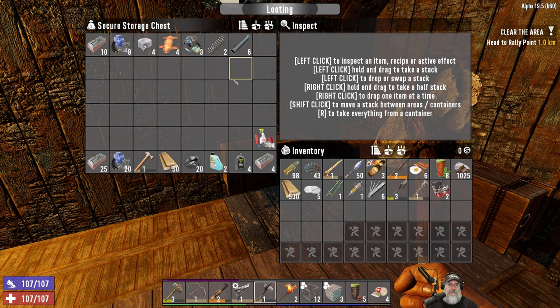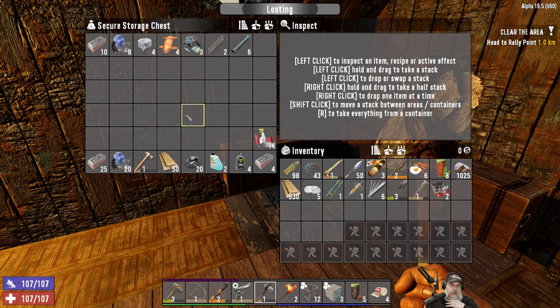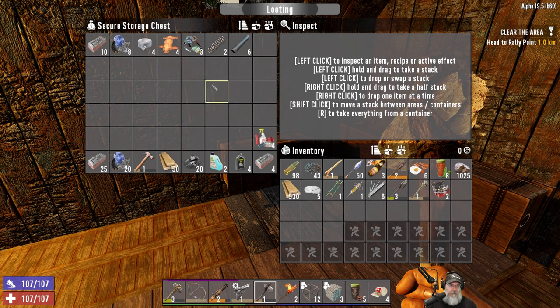We have everything except we need 18 more polymers to make the wheels. We need the engine and a battery and a headlight to finish making the minibike.